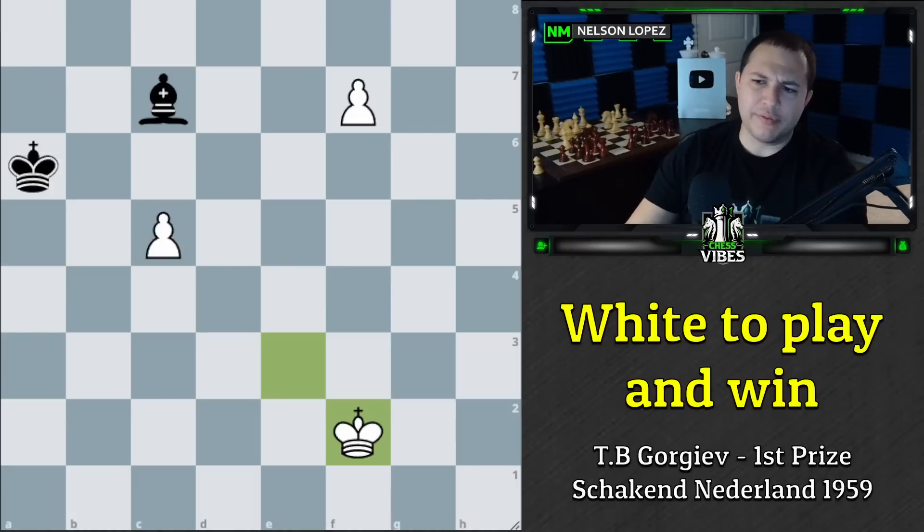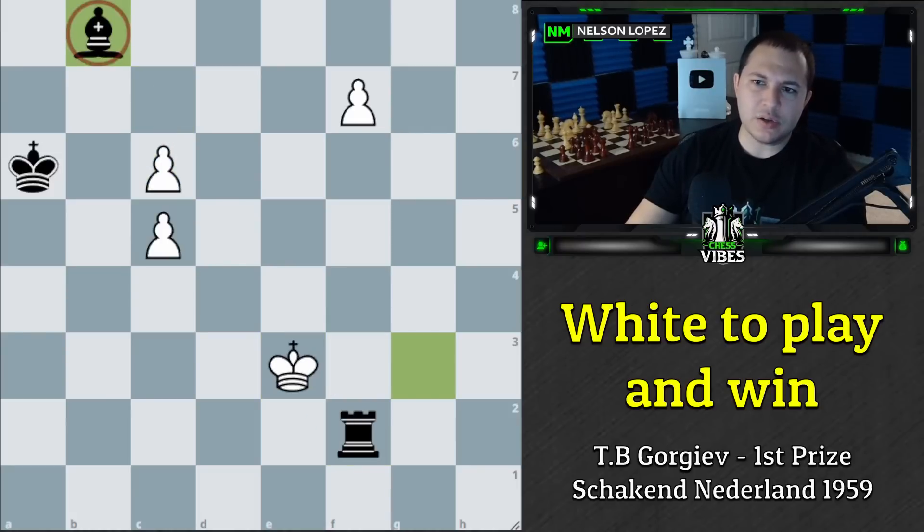Amazing stuff — this little idea of bishop to a7 with the stalemate trap is insane, and the only way we can win is by sacrificing this pawn with c7. Congratulations if you found that. I hope you enjoyed that study — when I saw it, I couldn't believe it. There was a study within a study, truly fascinating stuff. Thank you guys for watching — as always, stay sharp, play smart, and take care.